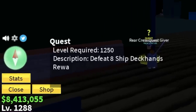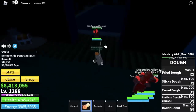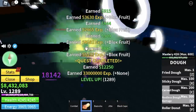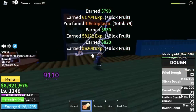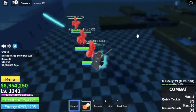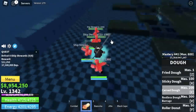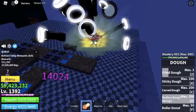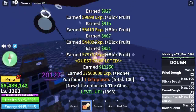Next up, the Cursed Ship. We're gonna defeat two mobs here. First up is the Ship Deck Hands — again, Logia effect, no damage. We're gonna grind here until you reach level 1342. Next is the Ship Stewards — same strategy, you're invulnerable to damage. Lure them, defeat 8 to finish a quest. We're gonna leave this area when you reach level 1395.